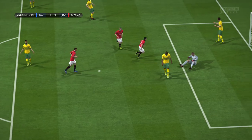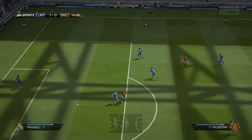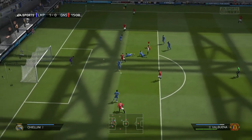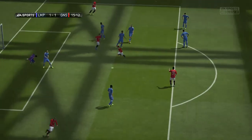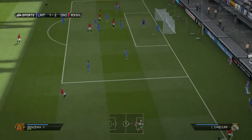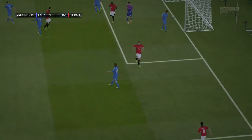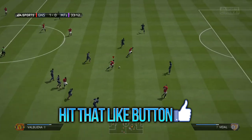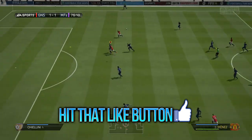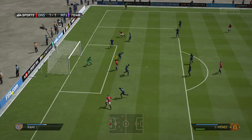He attempted a couple volleys and they did okay — you can see one right there. He's just an absolute stud. I really recommend him if you have the coins; he's fairly cheap at about 50 to 60k. He's three-star weak foot, but he is very entertaining to play with. He's great off set pieces — look at that perfect little ball for Benzema to knock in. If you guys enjoy this, 50-plus likes would be amazing. Leave your comments below telling me who to review next. I'll catch you guys in the next video.